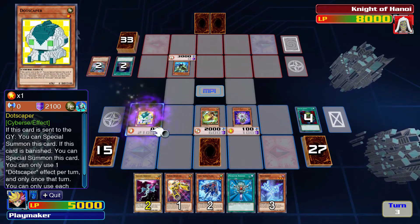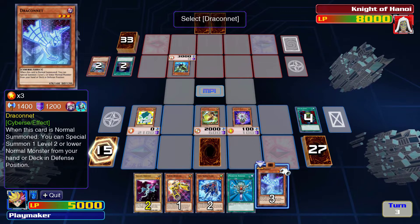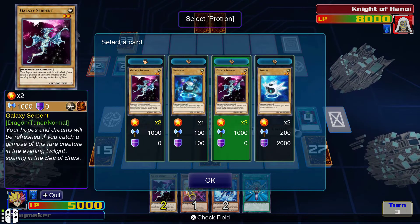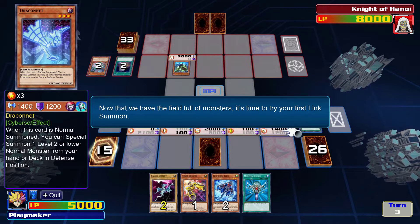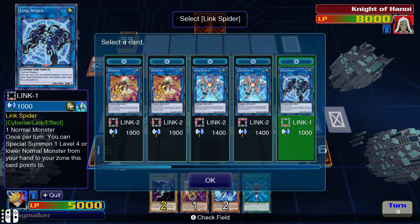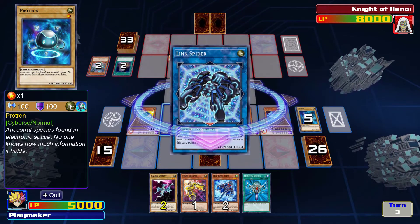It's going to make me play in attack mode - that seems ill-advised given it has zero attack. Normal summon Draco Net: when normal summoned, you can special summon two level-two or lower monsters from your hand or deck in defense position, including from deck - that's interesting. That was a lot of summons in one turn - this seems excessive. Now that we have the field full of monsters, it's time for your first link summon. Each link monster lists what kind of monster can be used as link material. Link Spider requires one normal monster - Prototron is a normal monster. Link summon Link Spider! It only points down - what does that mean? It only needed one link material? That seems easy to summon.